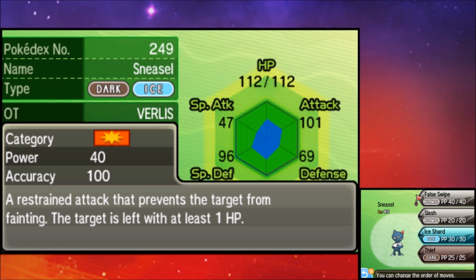Smeargle is a solid option here. Have a Pokémon use False Swipe, then switch in Smeargle to Sketch it — now your Smeargle has False Swipe. You can do the same with status moves: have a Pokémon like Breloom use Spore, then let Smeargle Sketch it. Now you have a Spore + False Swipe Smeargle. Level it to 100 and it becomes a highly efficient capture Pokémon — especially useful against the Tapus, which have very low catch rates.